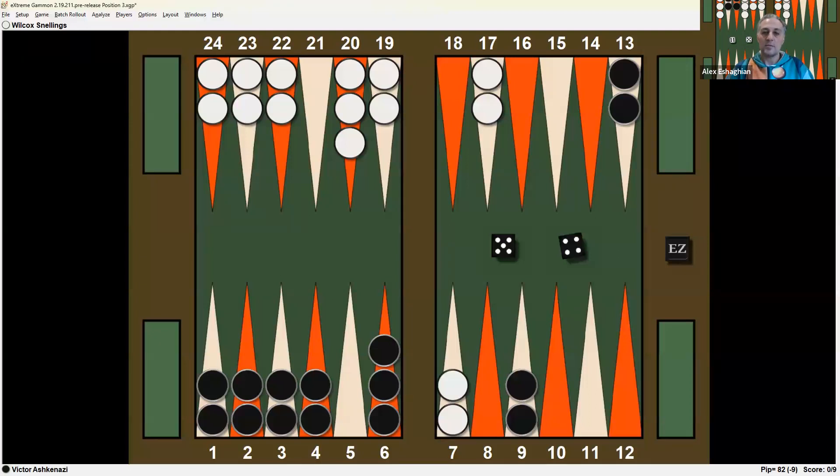Victor has a 5-4 to play. Victor is ahead in the race by 9 pips before the roll, so he'll be ahead 18 pips after the roll. This is one of those classic pay-now versus pay-later plays. He can break the midpoint, which is good because he wants to break the contact being up so far in the race and bring two down, but that would leave a direct one-shot.